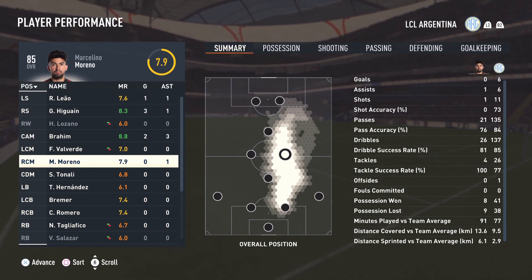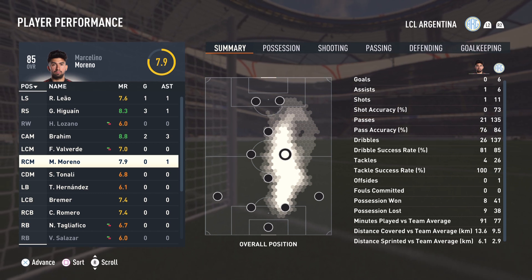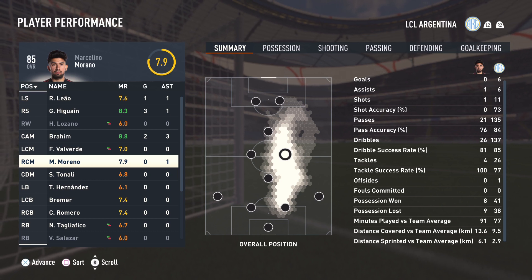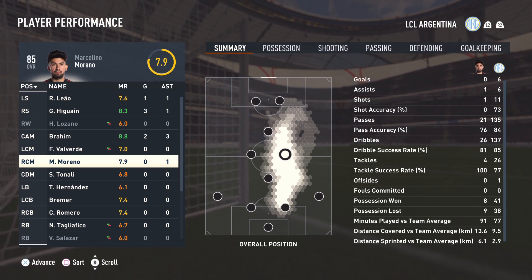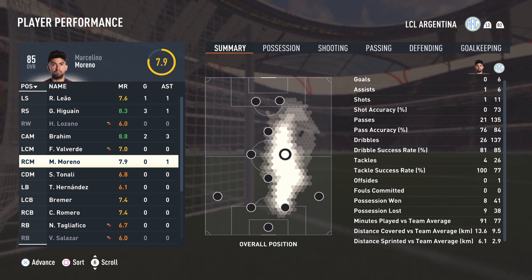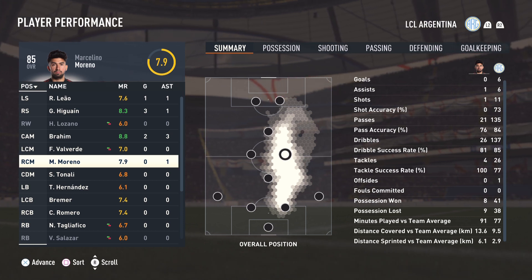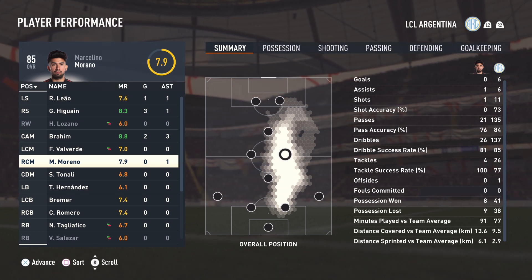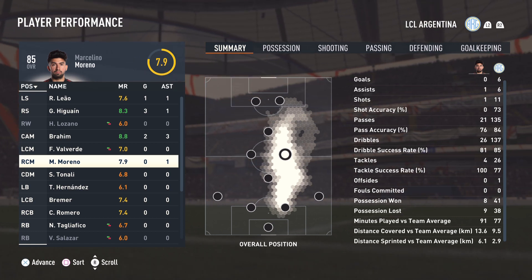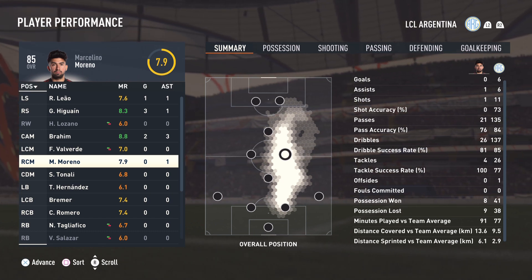Marcelino Moreno definitely played a phenomenal game. He picked up an assist, got so many passes in, great dribbling, and the tackles were perfect — four out of four. He won me eight possessions. His interceptions were top tier in that box-to-box midfield role. And that's where I'm going to leave him — I really enjoy him in that position. He is able to steal a pass away from your opponent, stand tackle, and dribble. That is what you want in that center mid role. Let's go on to game number two and see if we can duplicate his performance.